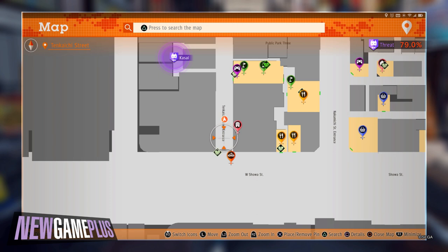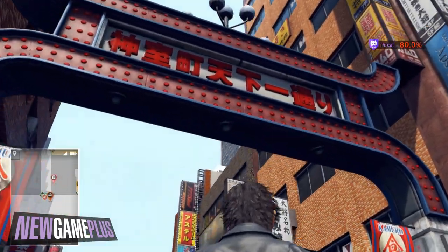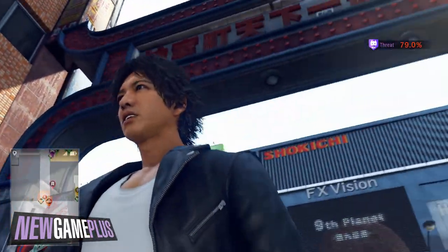For the last drone code, head to the infamous Kamurocho entrance on Tenkeichi Street and look behind it like you did with the Pink Street entrance. It should be on the other side as you enter.